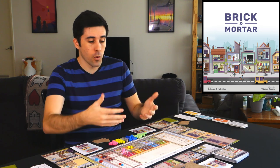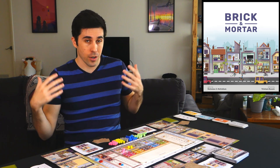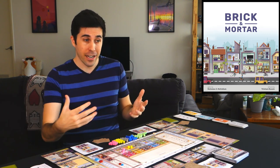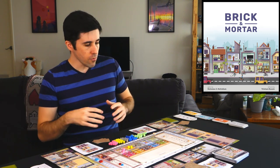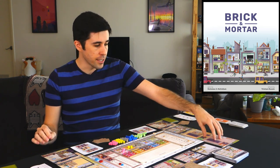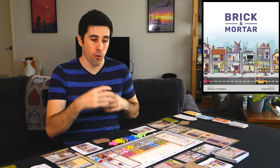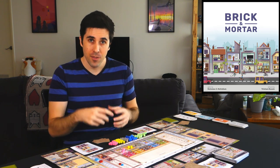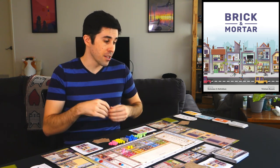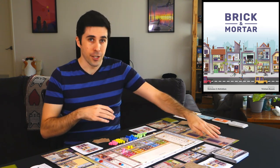So it models that scarcity element really well. And on top of that, you also don't really know what is going to come out. You have control over what you contribute to supply and demand, but the other players are going to have as much, if not more, influence on it than you. We didn't get to it in the run-through, but the more you extend out the stores in your buildings, the more you are able to affect your hand. You can discard some of the cards before or after placing your market cards, or you can just play an extra market card if you have all four of your stores in your building.